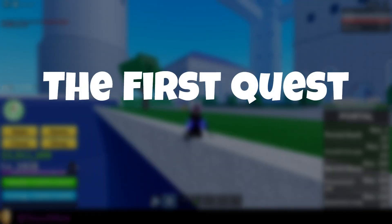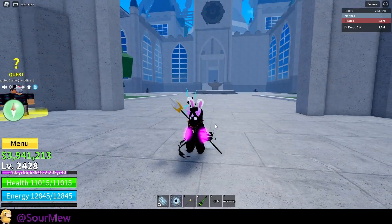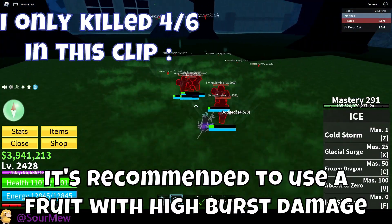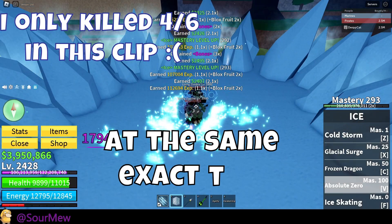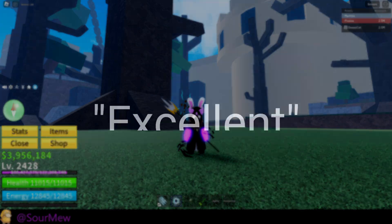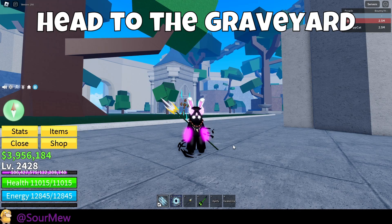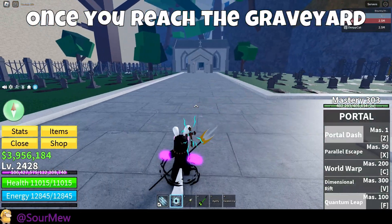For the first quest, you have to kill six living zombies at the same time. The living zombies will be located at the forest to the right of the haunted castle. It's recommended to use a fruit with high burst damage since they must all die from one ability or attack at the same exact time. You'll know if you've done it correctly when a message pops up on your screen. If you didn't get the message, keep trying until you get it.